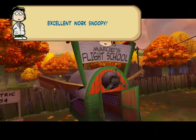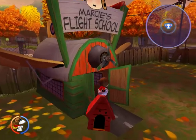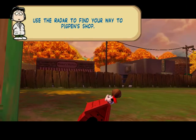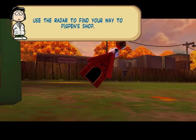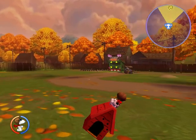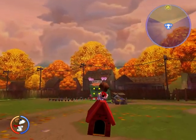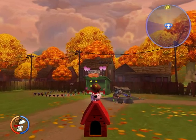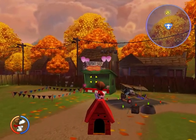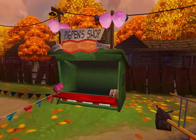Excellent work, Snoopy. This is my flight school, Snoopy. You can visit here later for more advanced training. Use the radar to find your way to Pigpen Shop. Oh no, I don't know how I'll ever find that. Oh wait, there it is. Oh gee, thank goodness I have my radar — I don't know what I would do without it. It actually is important later in the story, but it isn't right now.